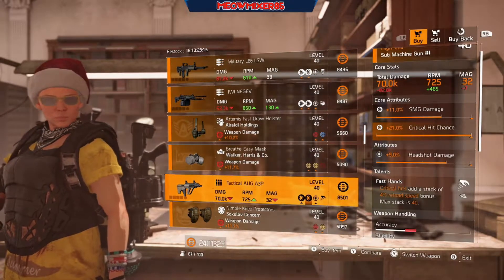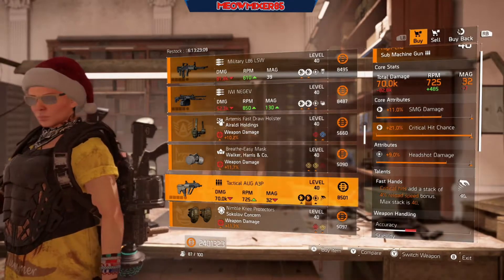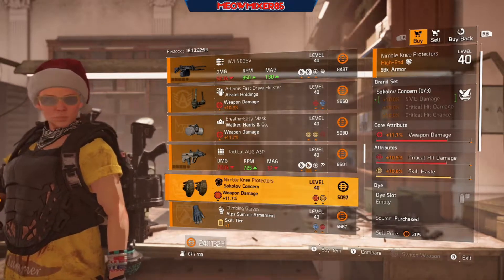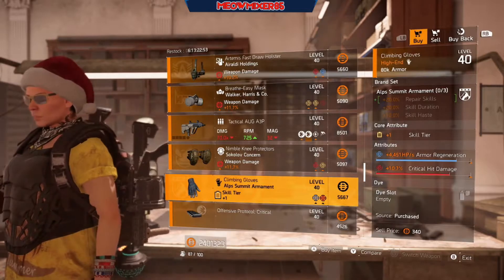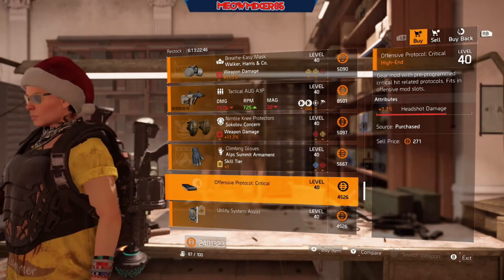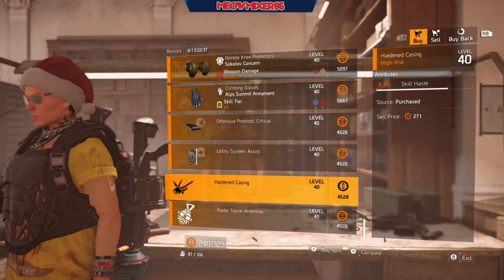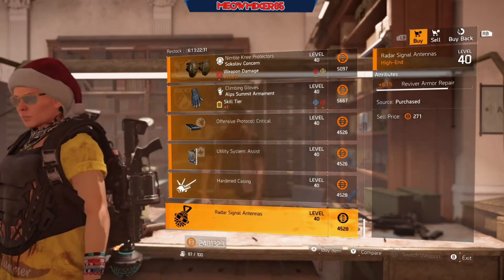A Tactical AUG A3P with 11 SMG damage, max crit hit chance, 9 headshot damage with Fast Hands. Some Sokolov knee pads with 11.7 weapon damage, 10.5 crit hit damage, and 10.8 skill haste. Some Alps gloves with 4,451 armor regen and 10.7 crit hit damage. An offensive mod with 7.7 headshot damage, a utility mod with 10.4 skill haste, a firefly mod with 6.3 skill haste, and a hive mod with 8.7 reviver armor repair.